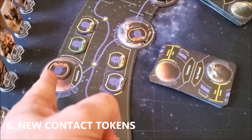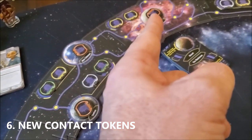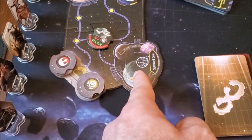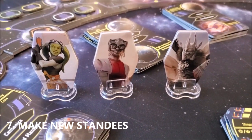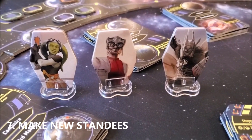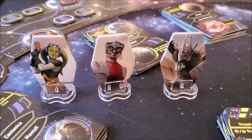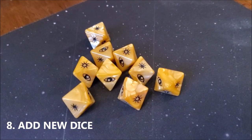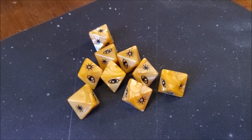Unfinished Business also comes with orange contact tokens — you're going to place those on top of all of the planets. The only exception is you won't place them on the end caps. Everybody's excited about the new characters with Unfinished Business; you'll want to put each one of them in their new standees, and that'll serve as your game token during gameplay. You're also going to get a few extra dice in Unfinished Business, and this will be useful when you do the favors aspect.